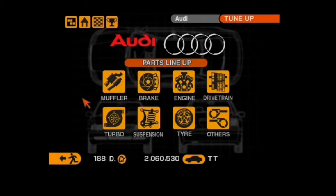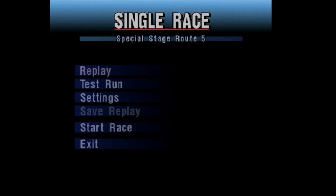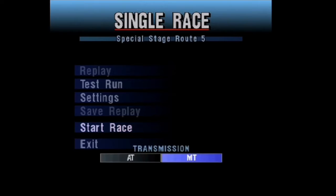All I'm going to do now is head over to the first event. The game basically selects the courses for you. We are going to Special Stage Route 5 for our first race, so let's just do this.